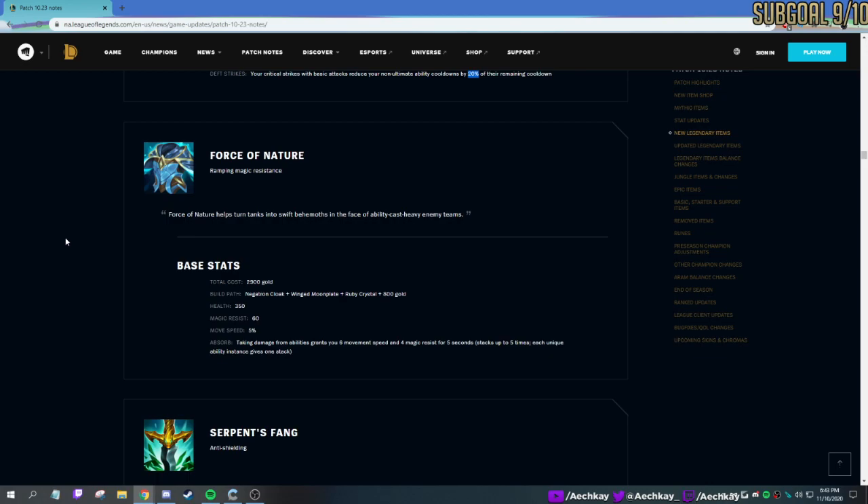Force of Nature is now back, but they changed it. It gives you movement speed and magic resist stacking — up to five times for getting hit by abilities. I was playing with it on Singed against an AP heavy team, or if you're against a poke team, it's kind of nice to have. Good magic resist, and the movement speed stacking is kind of nice too. But most of the time you'll probably go for Dead Man's Plate. I don't think you usually build too much MR just because, but hey, it's nice.